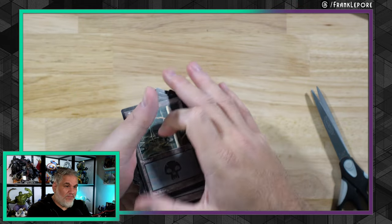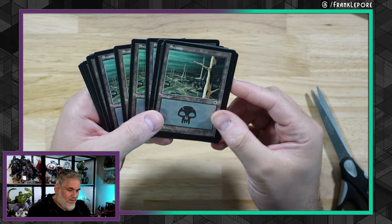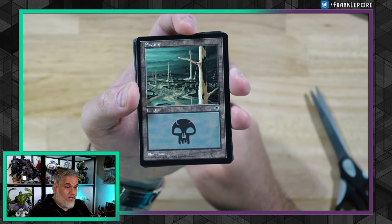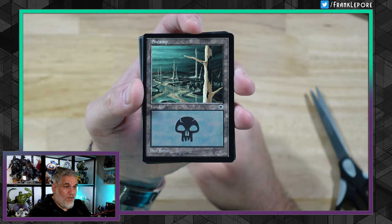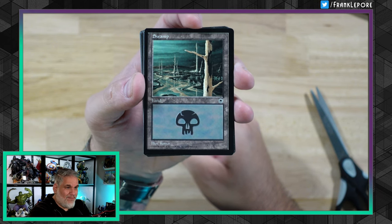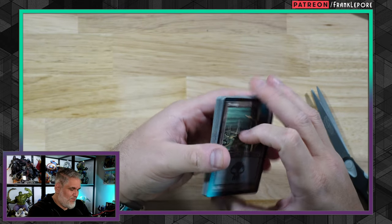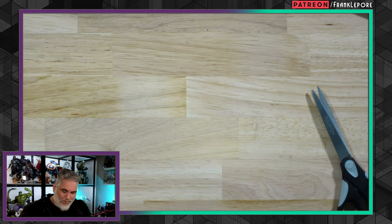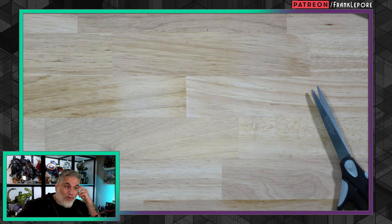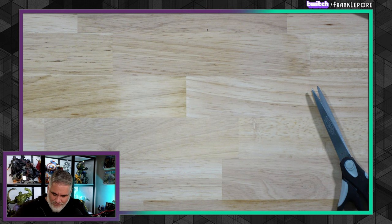Thumbnails for days — I'm making so many thumbnails. But yeah, I love this art. It's super cool and it looks like a swamp — the color matches the color profile of a swamp, there's not like an island or mountain in it where you'd be confused. It's just such a good-looking swamp, so I'm so thrilled about those. It's a swamp I've wanted to pick up for a while but it always seemed prohibitive to get a bulk amount, so it's nice to have been able to do that.